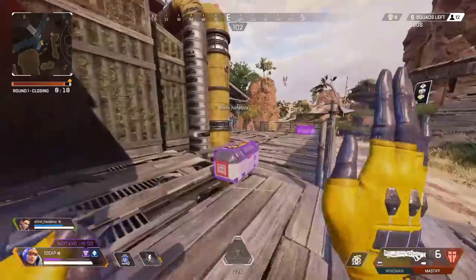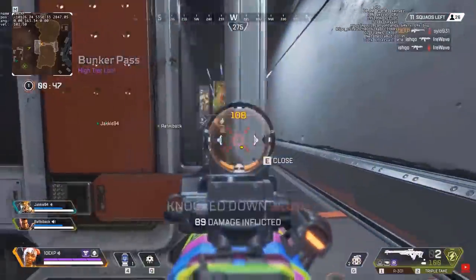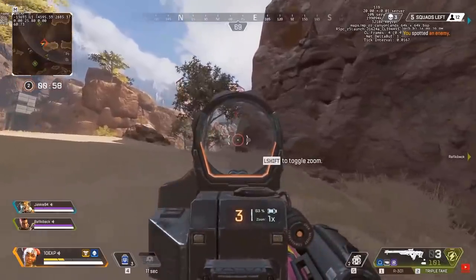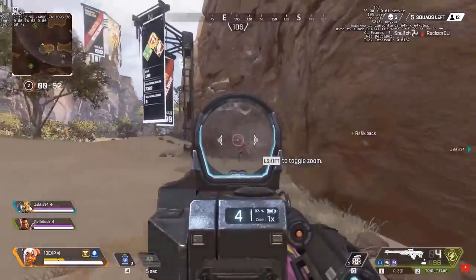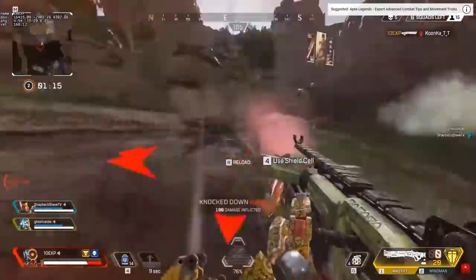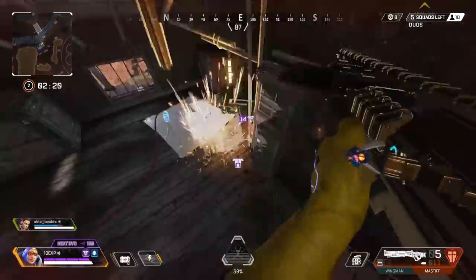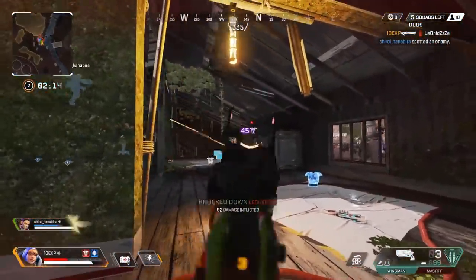Who remembers when sniper ammo wasn't a thing? Triple Takes using energy ammo? Long Bows using heavy ammo? I remember that time. It's strange to think sniper ammo was introduced not that long ago. Overall the meta of all weapons has changed — we've seen hop-ups come and go, weapons moved in and out of the care package. It's quite strange to see a gold Mastiff even though that was only added in season five. Also, you may not remember this not being there, but the kill leader crown animation wasn't in the game at the beginning — it was a community-requested feature. It's really nice to see small quality-of-life additions like that.